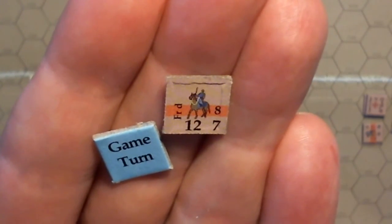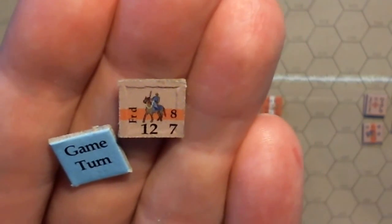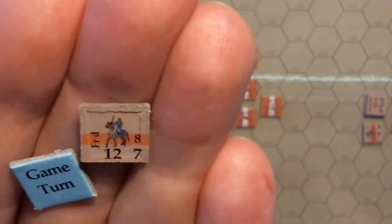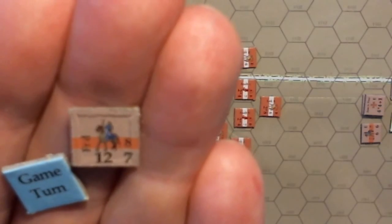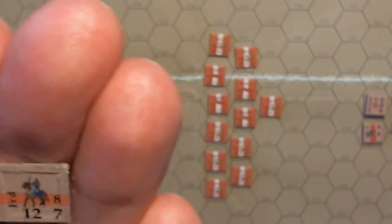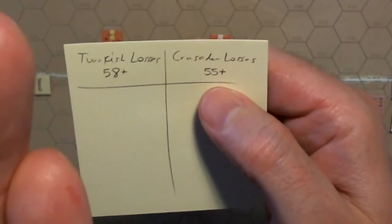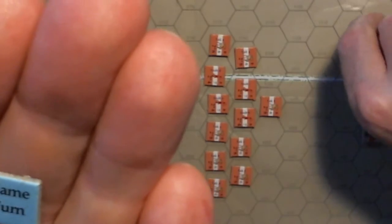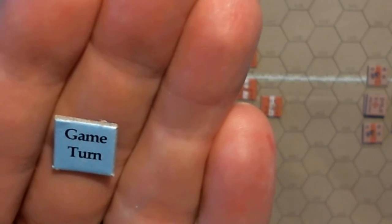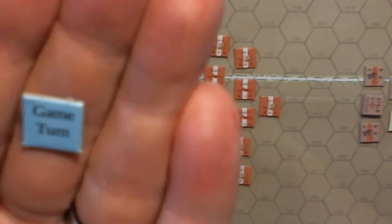The rally phase has two steps: first, the phasing player attempts to rally all eligible routed units. Starting with game turn five, the non-phasing player — if eligible — rolls for sudden victory. I've noted the levels: if Turkish losses reach 58 or more, the Crusaders roll for victory; if Crusader losses reach 55 or more, the Turkish side rolls for victory on the table given in the scenario. Then the second player has the same movement, combat, and rally phases — and that is a complete game turn.